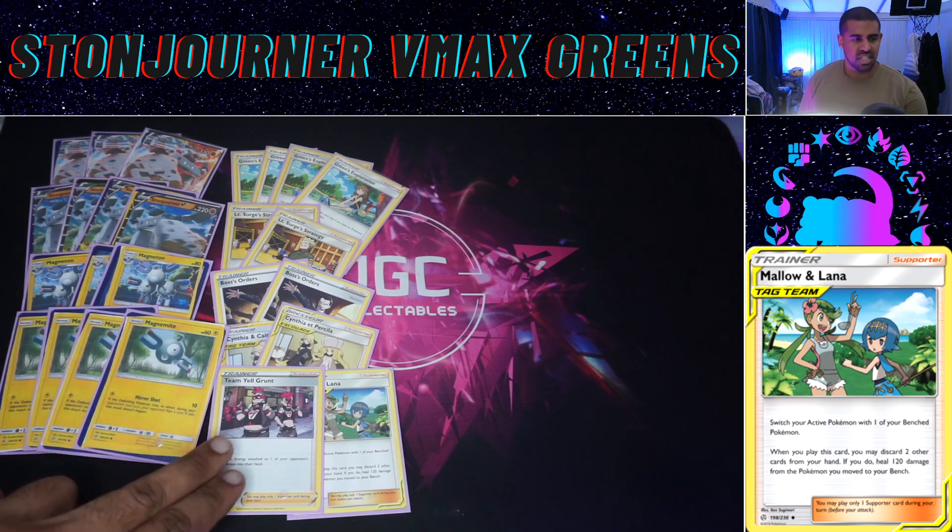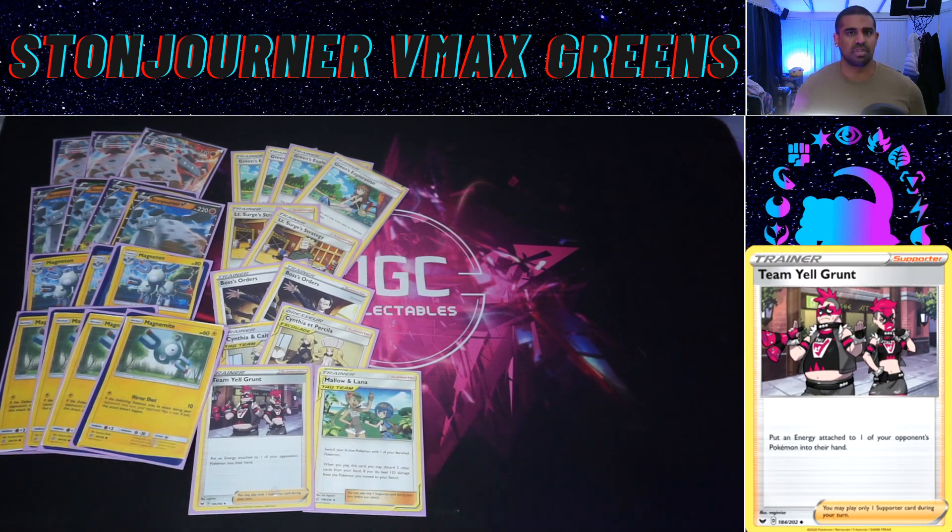We play Team Yell Grunt, and we do play Crushing Hammers as well — hammers go brr. It's really strong in a deck like this. If you get a hammer flip you can go Surge, Green's, Yell Grunt. If you want to be really aggressive on energy discard, you can go Surge, with one Crushing Hammer in hand, then Green's, hammer, hammer — playing three hammers — and finish your turn with Team Yell Grunt. The disruption element is super strong.